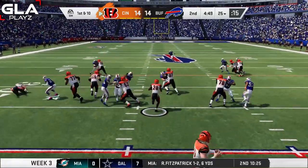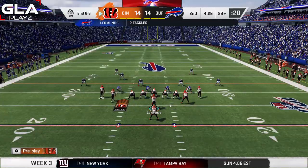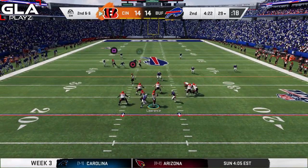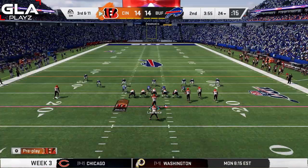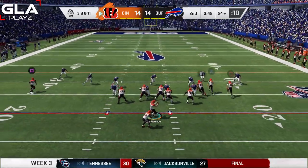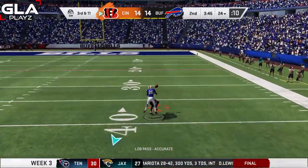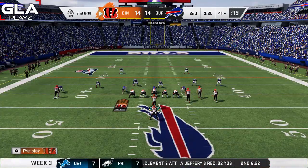We have about four minutes left in the second quarter and I'm gonna see if we can get another score. Run play to Mixon gains about four yards — second and six. Then Trevor's gonna get sacked, putting us in third and 11. I'm gonna see if I can throw this over the top of the defense to get it to John Ross — Ross is open but it's gonna be incomplete.